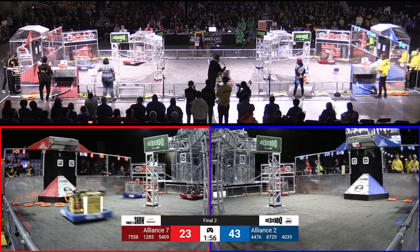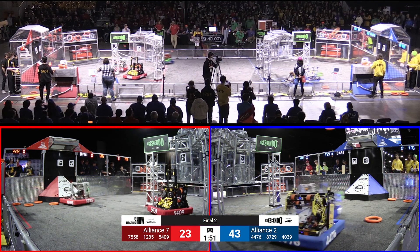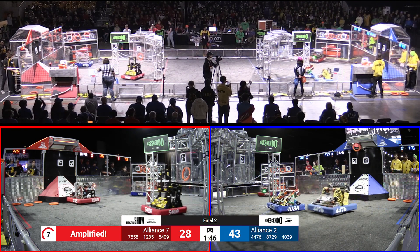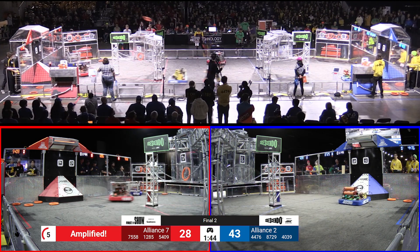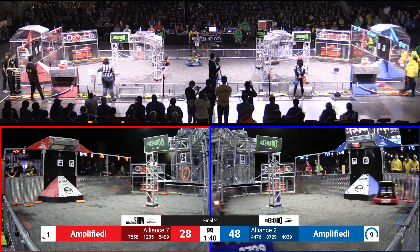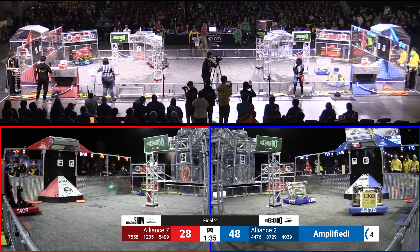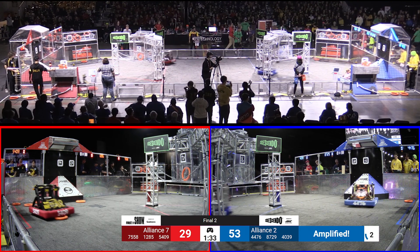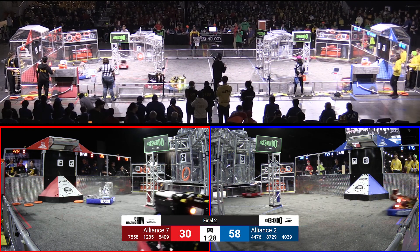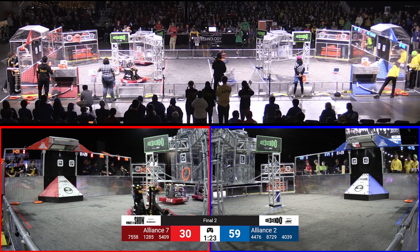The blue alliance is back and forth on that one. On to that other side, 12-85 turning around. 54-09 puts one up there and they are putting that note very high. 87-29 twirling around under the base of the stage and they come out and push themselves over to the corner. 87-29 makes that shot and they are successful. Ooh, did you see that one? It sailed right over the stage and out to that corner where the amplifier is.